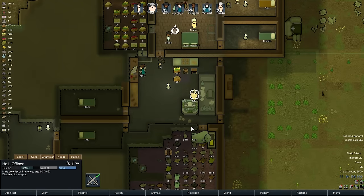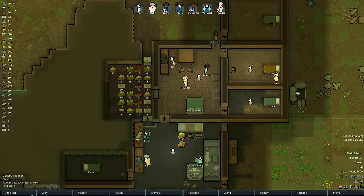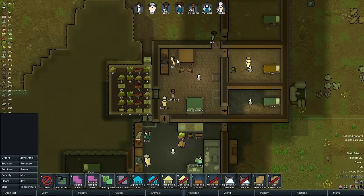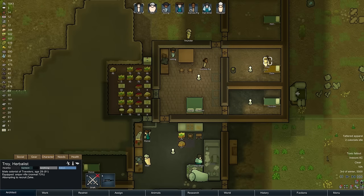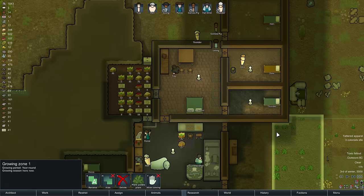Hell, get up. Go do art. Troy's going to do art. I don't think Troy's supposed to be doing art. Well, he has a 7 at it. Sure, why not, Troy? Go to town.